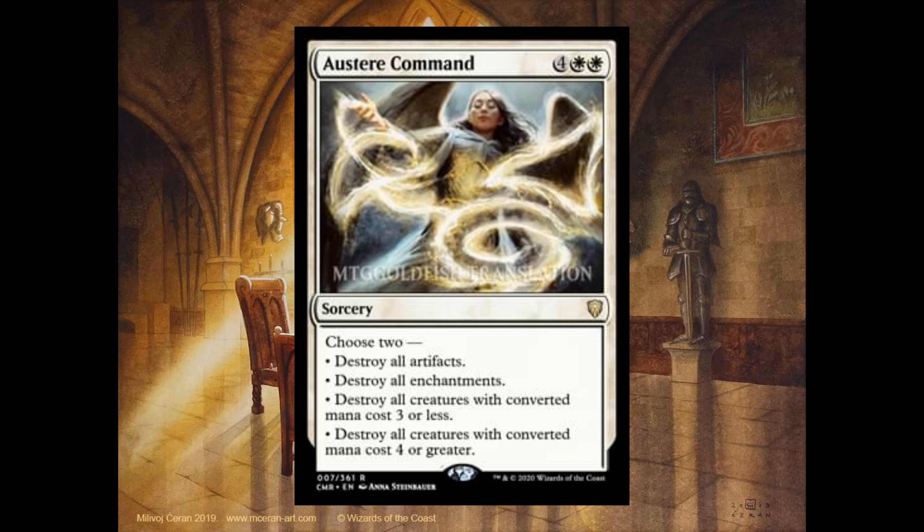Auster Command, the first rare card, 4 and 2 white — it's a reprint. Choose: destroy all artifacts, destroy all enchantments, destroy all creatures with converted mana cost 3 or less, or destroy all creatures with converted mana cost 4 or greater.